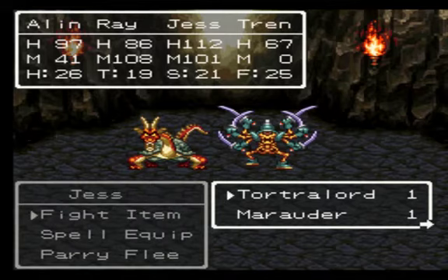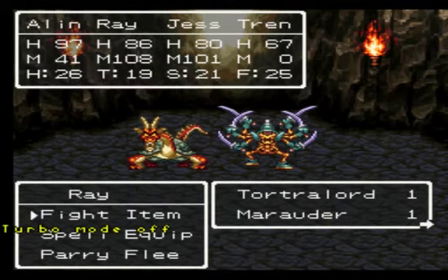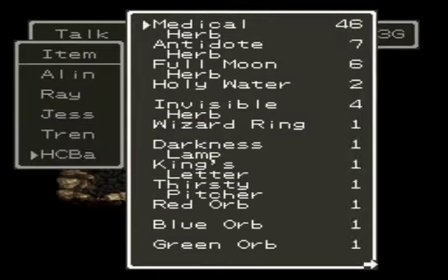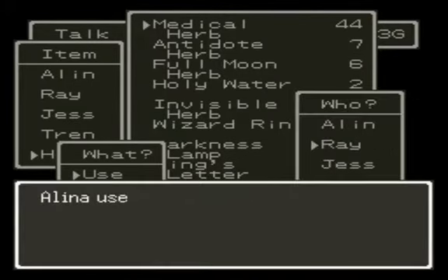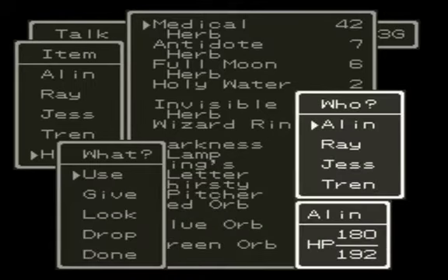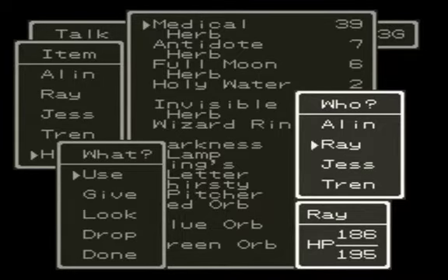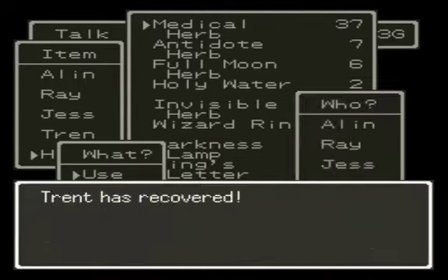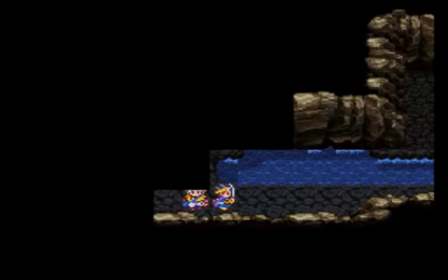Toral Lords — they can cast Bounce on themselves, which is like the Reflect spell from Final Fantasy, except it only affects the caster, so they can't cast on anyone else. We're almost done, viewers. But you see, there's this pit here — I'll give you a hint, viewers: it's not a pit. Actually, let me heal up first. It's actually a secret passage.